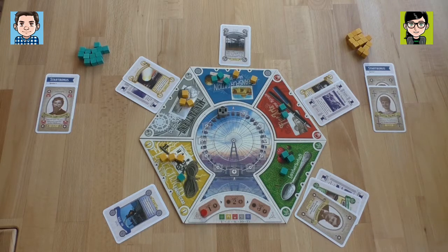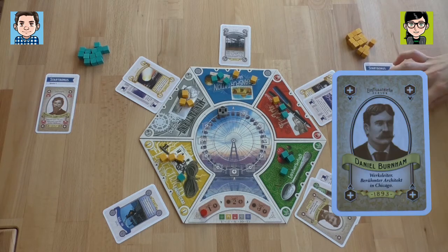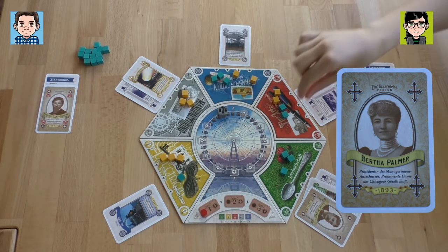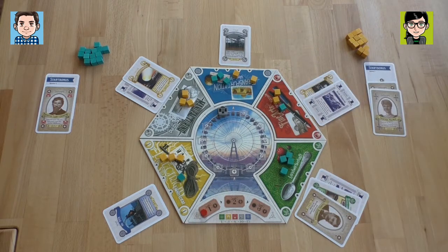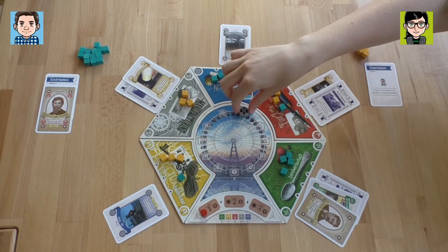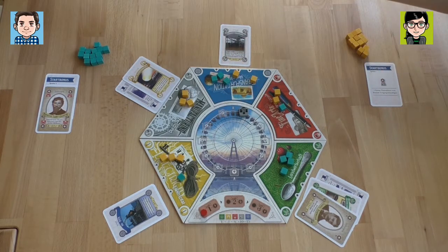I put a cube down at red. I have two characters — Daniel lets me put down another yellow, and I have Bertha. She's going to let me move another cube. Maybe I won't be so nice to you, and I'll move you to green. So I have the majority now in red and those come away. And there's also a midway ticket, so I move the Ferris wheel cabin again. That was my turn.